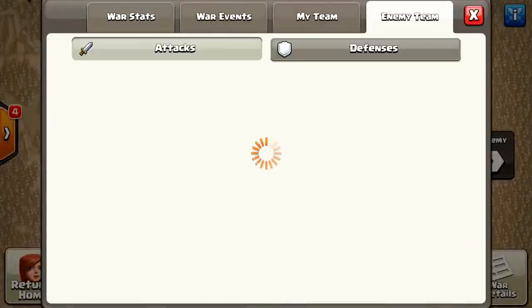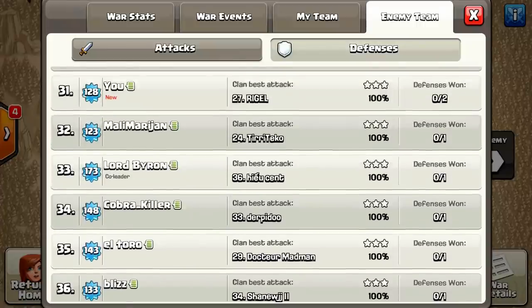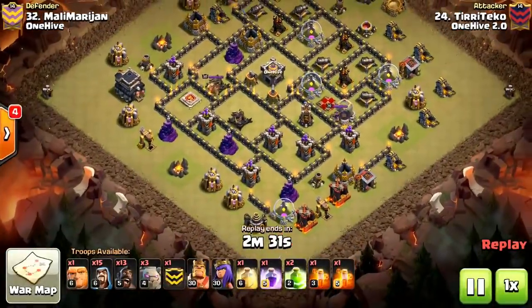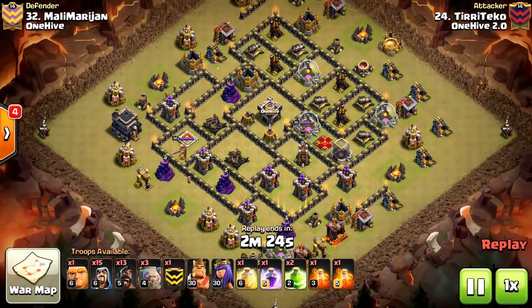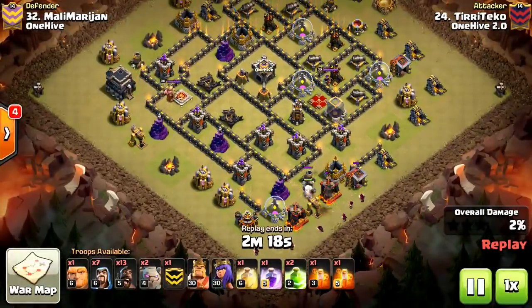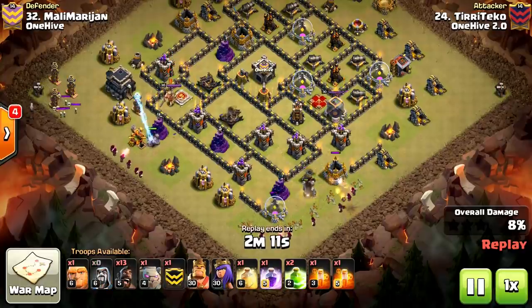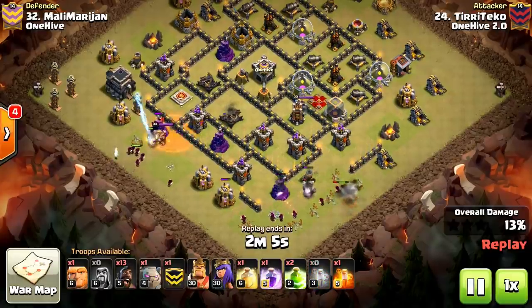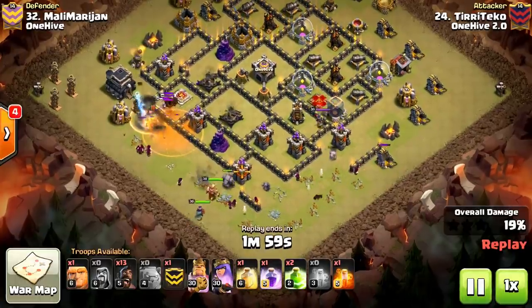Next up we're going to take a look at another 9v9 hit — Tiritiko with a Shattered Hog attack. This is a very good strategy and this attack was executed very well. Starting off with a Golem at 6 o'clock and a few Wizards behind to create a nice funnel. Dropping the second Golem in the middle. We did get a Tesla Farm pop in the corner, but it's not going to make a difference. So poisoning the King, dropping that third Golem, the King behind — the funnel is already set.